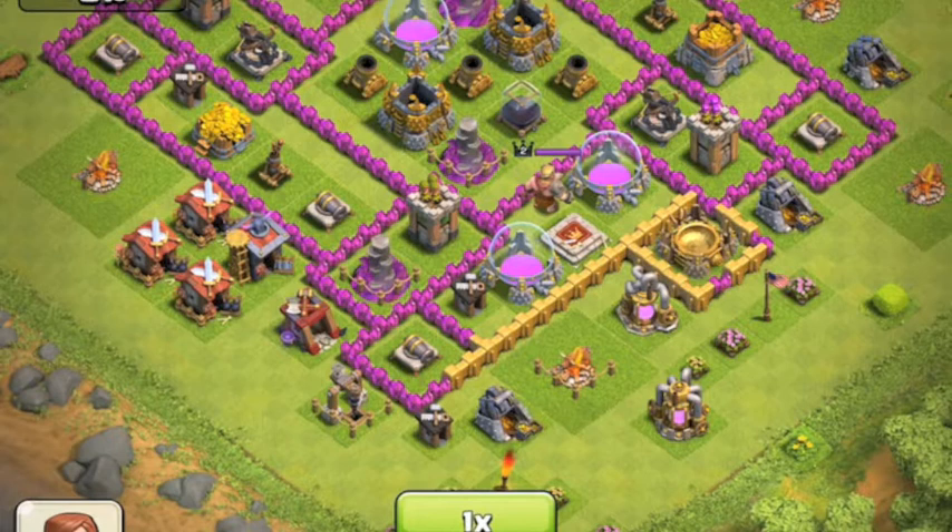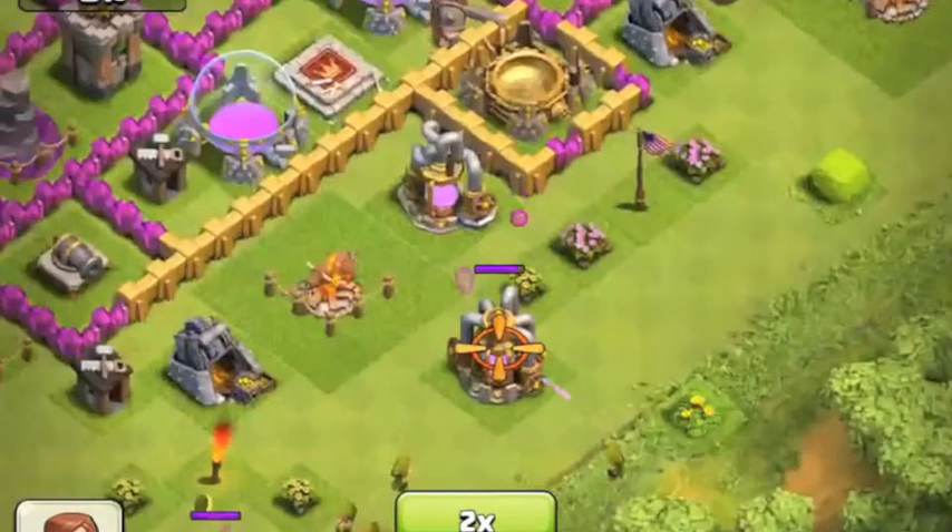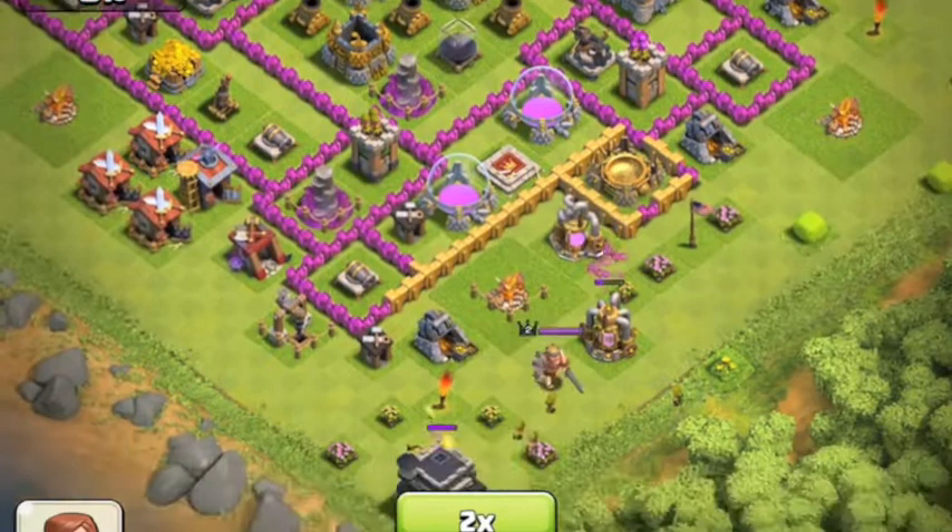Hey guys, it's the Fallen Clasher back, and today I want to talk a little bit about splash damage buildings like mortars and wizard towers. Those are mainly the ones I will be focusing on.